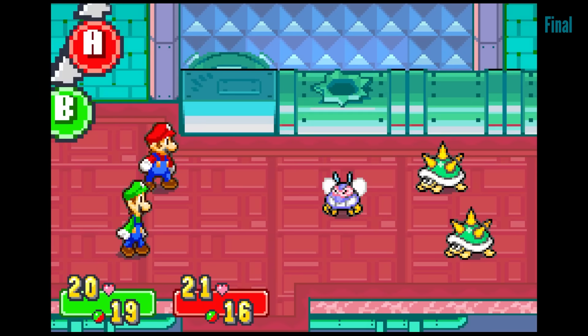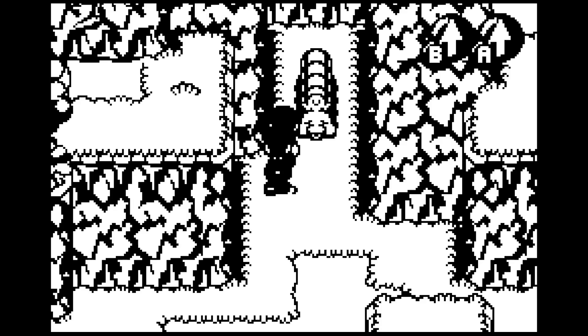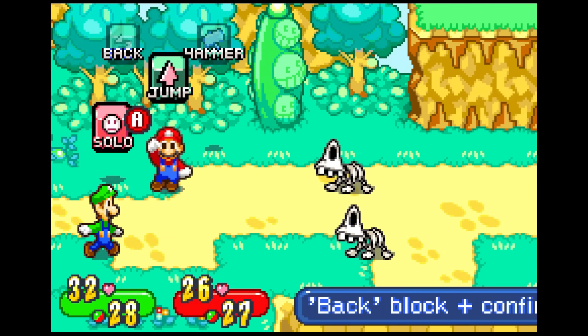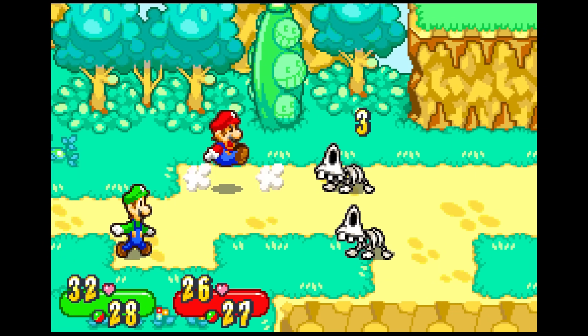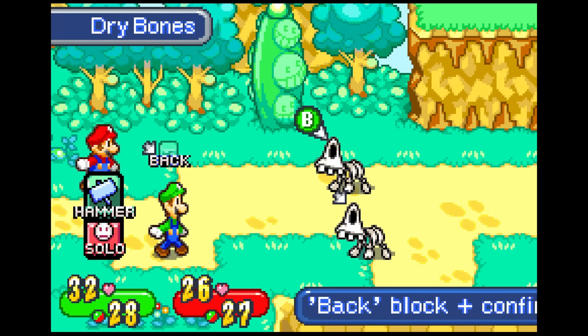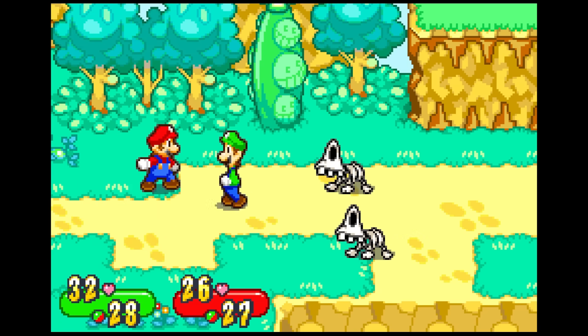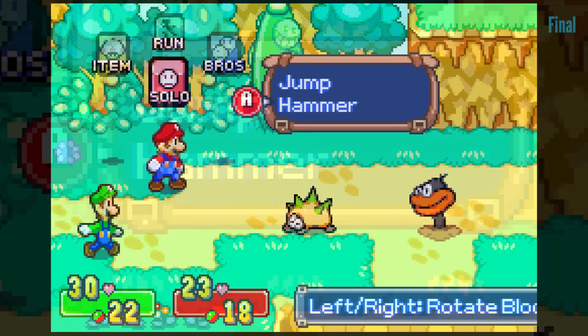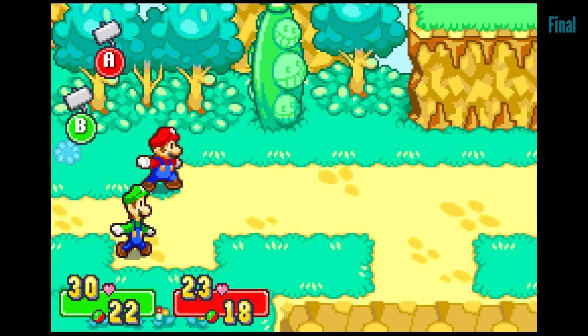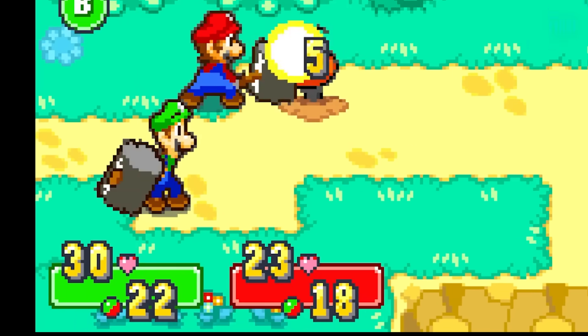When you enter a battle, the transition is totally different. It's always a star in the retail game, but always a mosaic of mustaches in the pre-release. Notice the selection of Jump and Hammer are separate ring commands in the prototype, versus the final which contains both within a single menu. Many of the fonts and italics are changed as well.